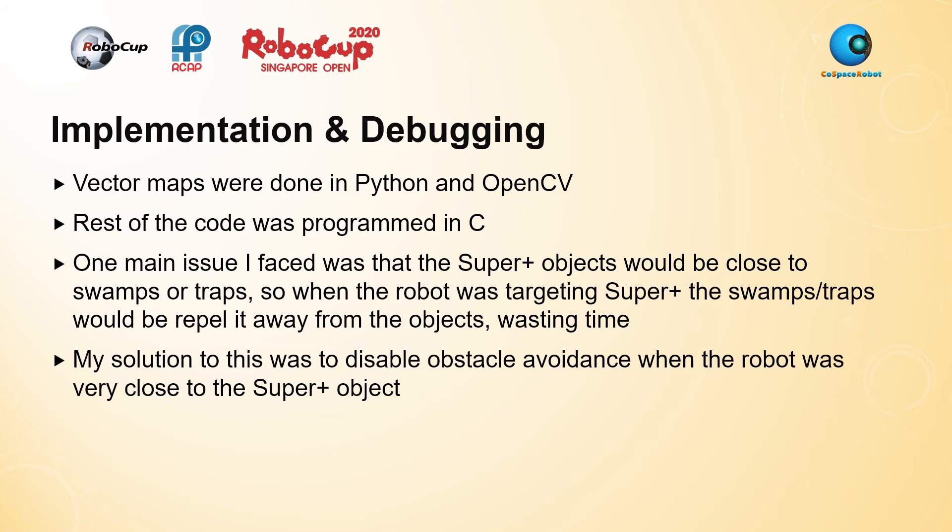In terms of implementation, the vector maps for obstacle avoidance were built in Python with the OpenCV library, while the rest of the code was programmed in C and compiled into a DLL file for the simulator. One main issue I faced was that super plus objects would be very close to swamps or traps, causing the obstacle avoidance vectors to repel the robot away from the super plus objects and waste time. My solution was to disable obstacle avoidance when the robot was close to the super object, so it wouldn't be repelled away and miss it.